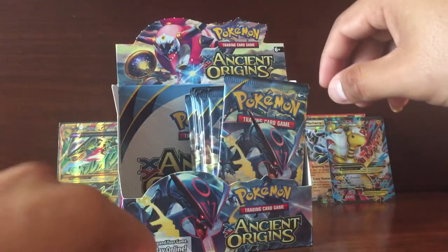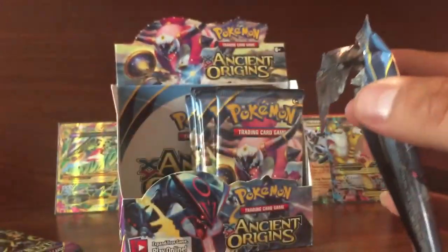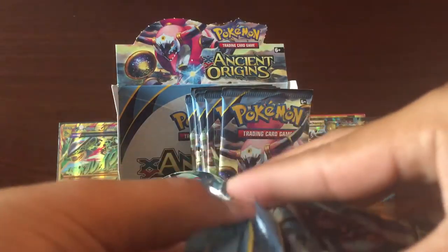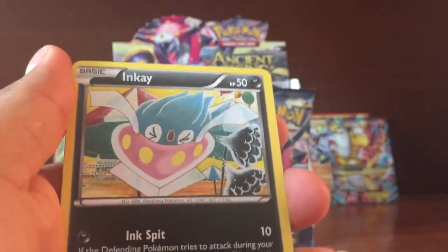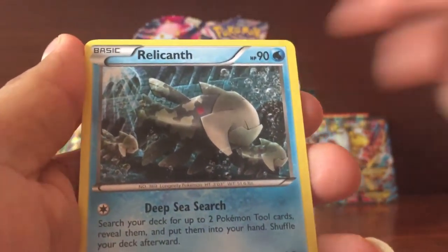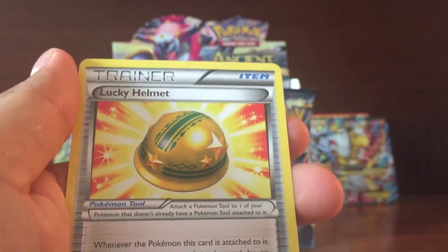None of our packs left to go. Pack: Got Oddish, Binkay, Kolark, Porygon, Relicath, Furza Giant Plants, Eridose, and Aki-Helman.